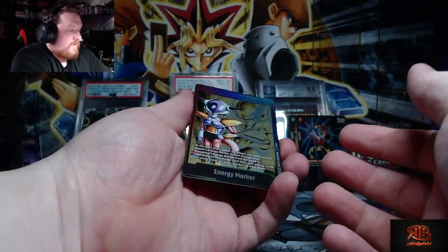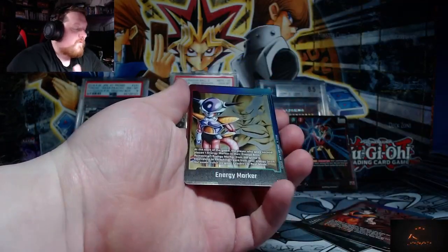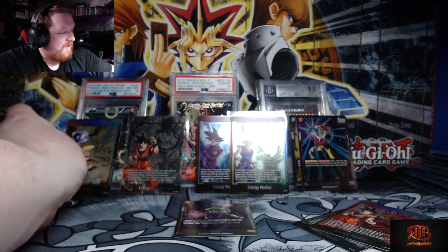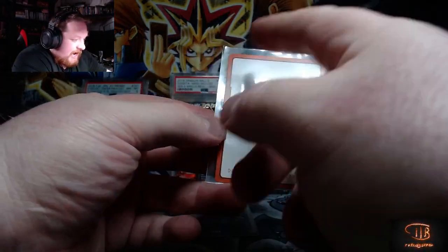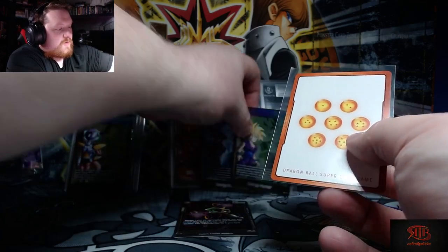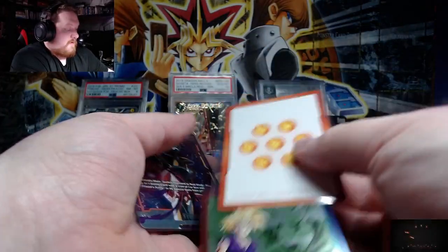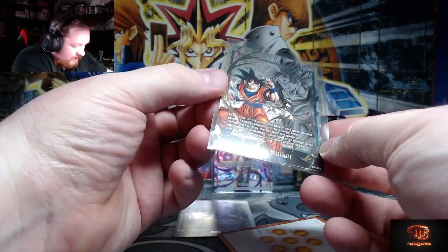We got Frieza! That's cool how it goes into this. I might get some more of these energy packs too — probably some more of the energy packs and then the winner packs, and I'll just stack them up. I am so happy we pulled this. Oh my god — are they all orange bags? The energy markers are all orange bags. So we got a fire Frieza and we got one of the gold cards — oh my god!